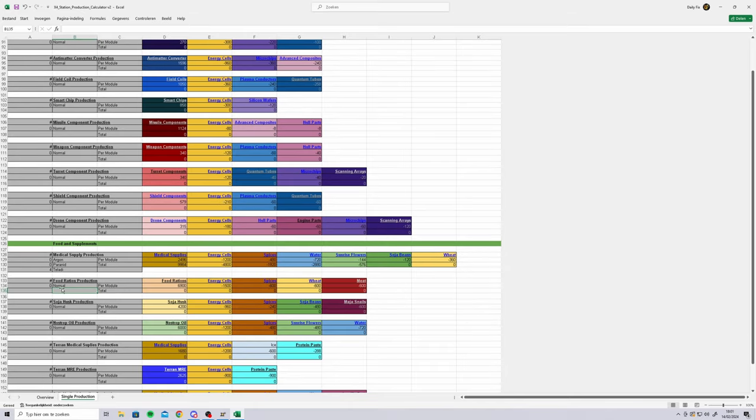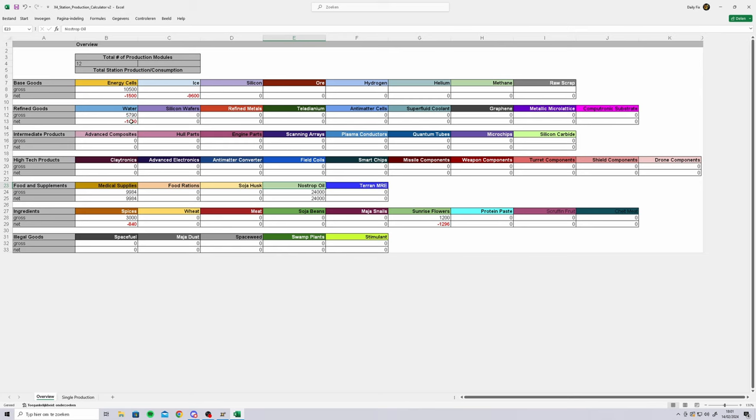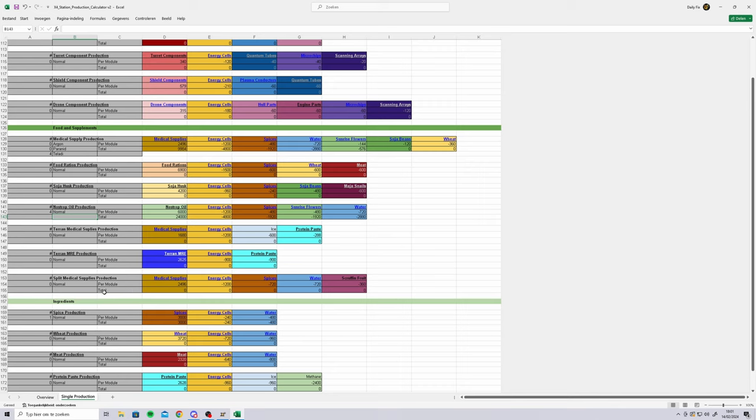Let's take a look — what would nostrop oil be? I have to redo all of those links. It's been a while. Wow, 1,200 energy cells, some spices and stuff. So if I were to make 4, we would definitely be having issues — energy, water, spices, and sunrise flowers.